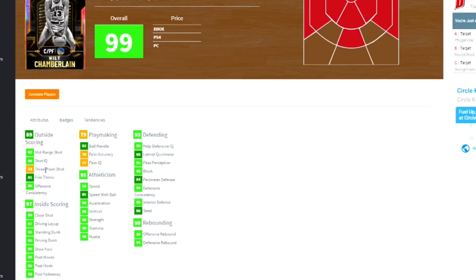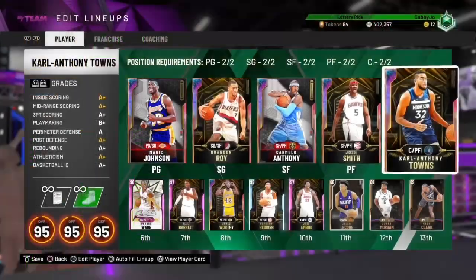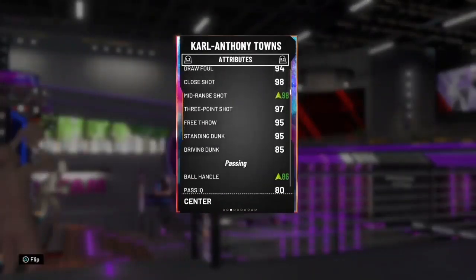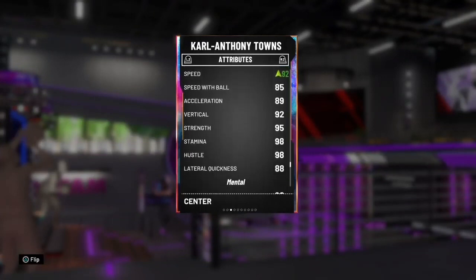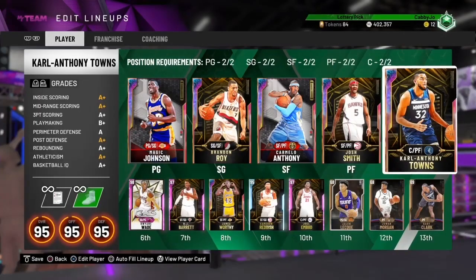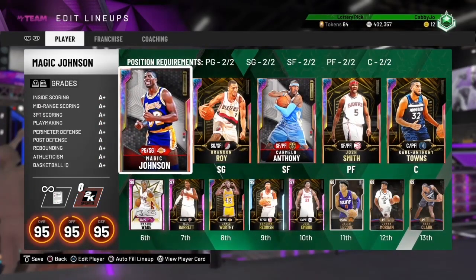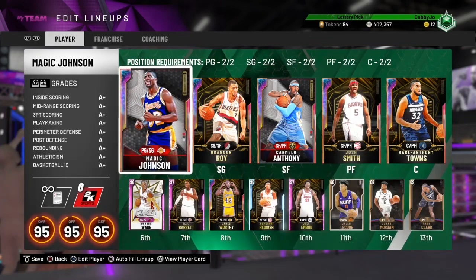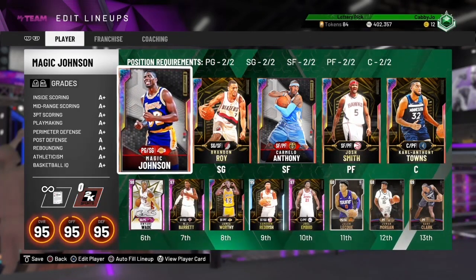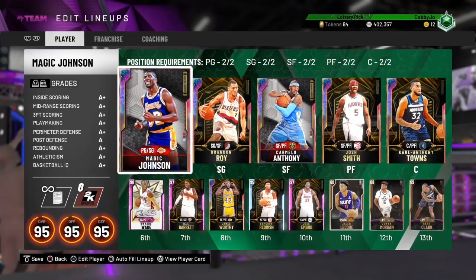Comparing him speed-wise, he's going to have about the same speed as KAT, just a little bit quicker. He's not gonna be able to shoot like KAT, but depending on his jumper, he might be one of the best in the game — and he's free. His perimeter defense is 84, interior defense 98, steal 80, and rebounding is 99 on both offensive and defensive, which is just crazy.